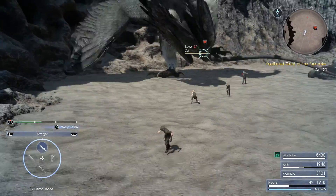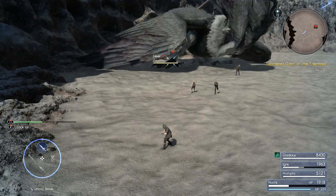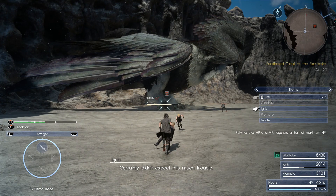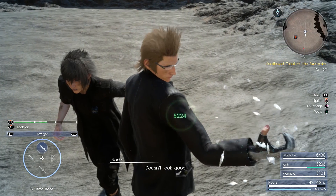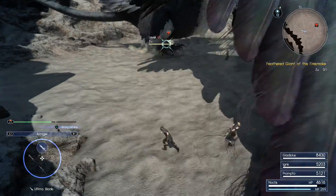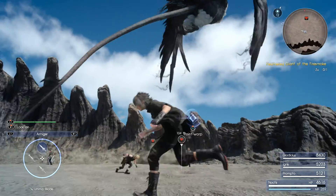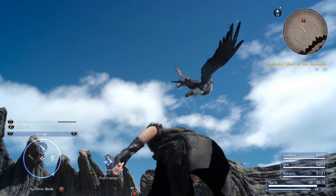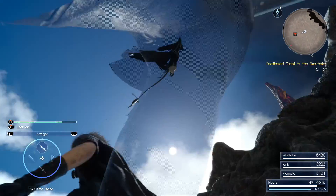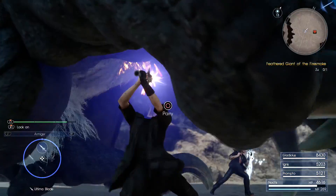This guy takes a lot of damage — he just has a lot of attack but not much health. I decided to use an elixir, and also one on Ignis because he's half dead. Although it doesn't really matter because if we get stepped on it seems like a one-shot, judging from what happened in the beginning. Now the bird takes off — usually when it takes off like this it's gonna do a diving attack.